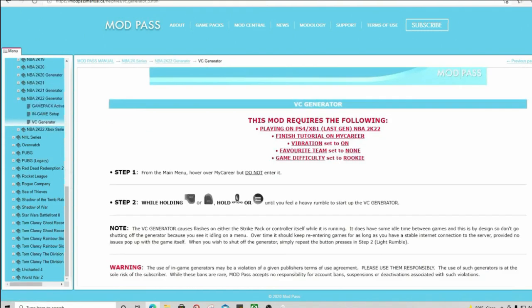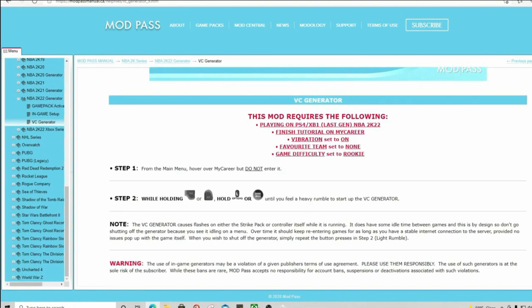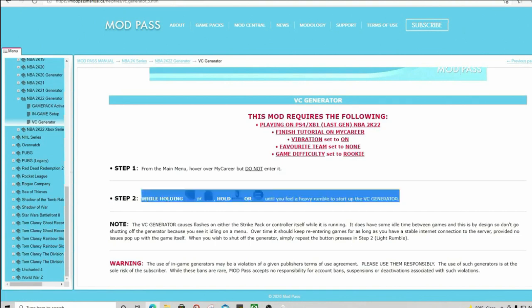You can go to end game setup and VC generator and it'll tell you how to activate everything. Now listen very carefully — step two on the site is wrong. I don't know why but they put the wrong instructions there. It does not properly activate your Strike Pack, so I will tell you how to properly activate and set it up.